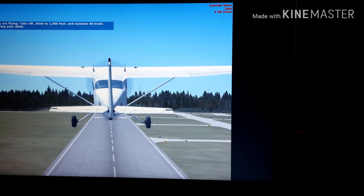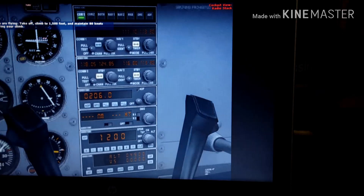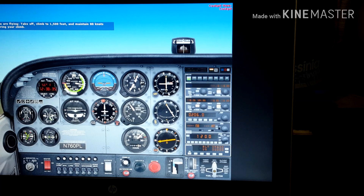When you level off at 1500 feet, reduce your power, which will help you fly in the pattern at about 85 knots.